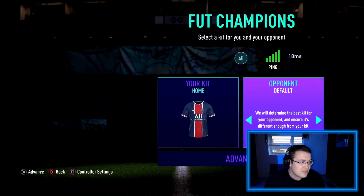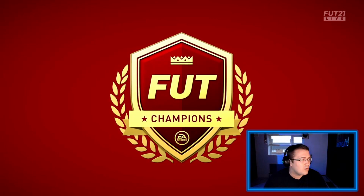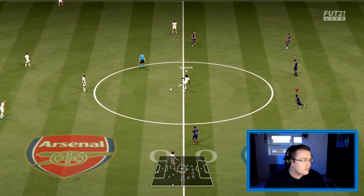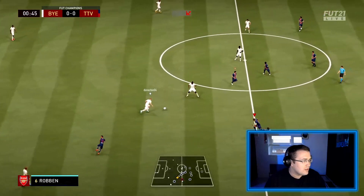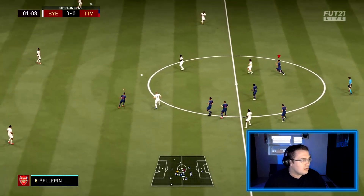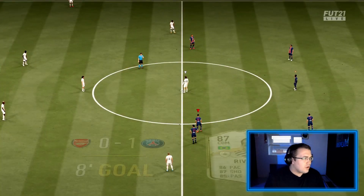Jumping into champs — the first opponent has Duncan, Cruyff, Zola, Saint-Maximin, Pogba, Robben, Kylber, Gomez, Van Dijk, Saka, Bellerin, and Michael. Not a bad team! Their team name is 'Bye Bye' — let me know in the comments what my team name should be, I do want to change it from 'New Squad.' I'll show you the highlights of the game.